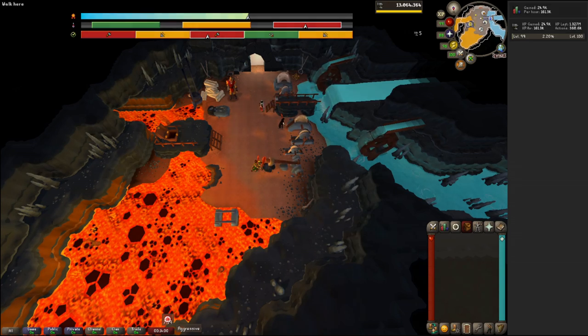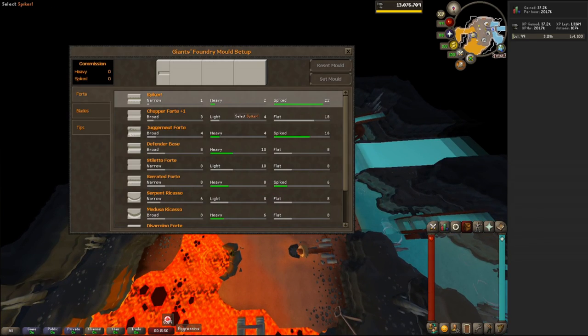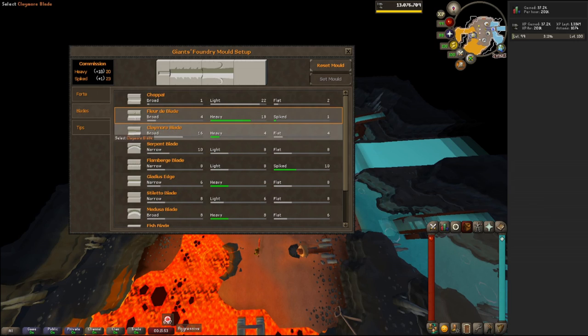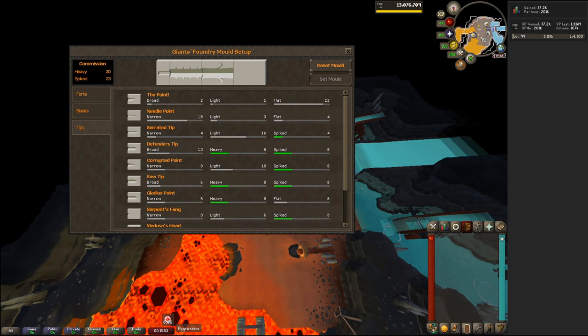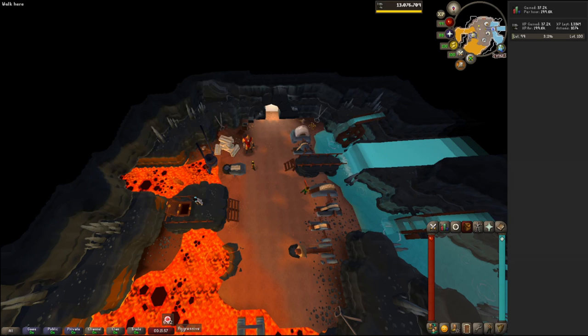The first thing you'll need to do is ask Kovac for a commission. He'll tell you what type of sword he wants, denoted by two adjectives — this might be 'light and flat' or 'heavy and spiked', for example. Then you'll go to set up your mold. You'll want to select mold parts for the forte, blade, and tip of the sword that have the highest combined value of the two aspects you're aiming for. The totals will show up in the top left, and your goal is to maximize the sum of these two numbers. This is what buying molds will help you do, which will increase the quality of your swords and thus the points and experience you can earn.